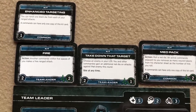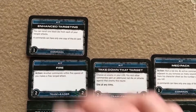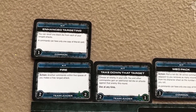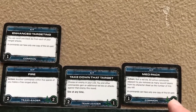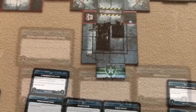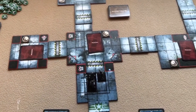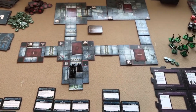Kit cards specify when they can be used — at any time or as an action on your turn — and some have a cost to play in adrenaline, shown on the right side of the card. Some cost two adrenaline, while others have no cost. Finally, commandos place their figures on the starting tile of the map, and that completes setup.